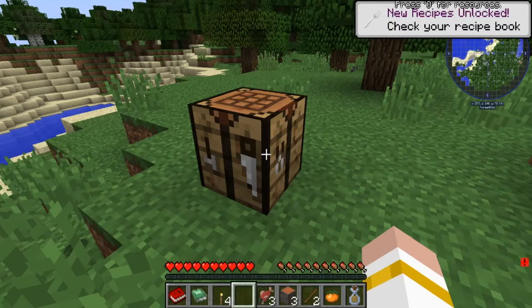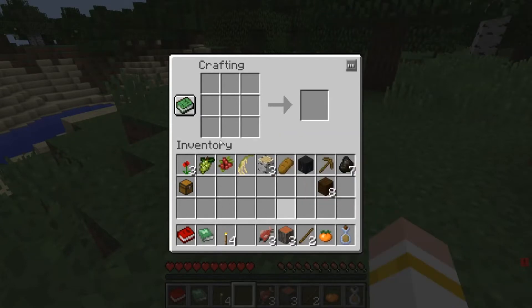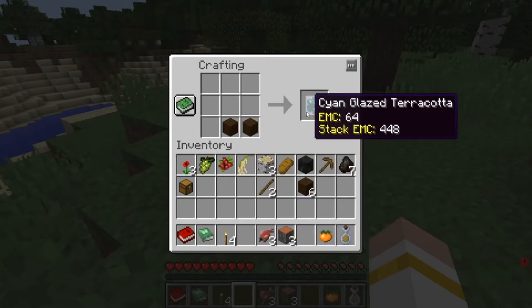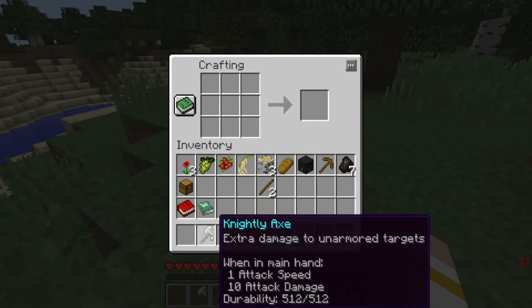There are some things if you were going to play this modpack that I should tell you — the first time you open a crafting table it will lag because it's loading all of the recipes. After that it's fine. So what if I wanted to make two sticks? It gives me a cyan balloon. What if I wanted to make a button? It gives me hot sauce. What if I wanted to make a pressure plate? Cyan terracotta. What if I wanted to make a chest? A knightly axe — I'm going to take that because it's actually pretty good, 10 attack damage.